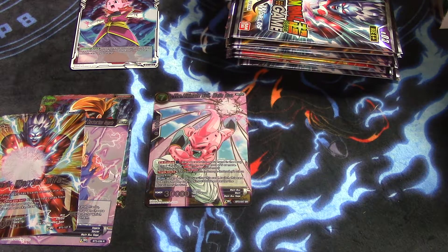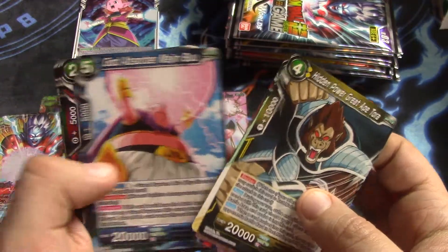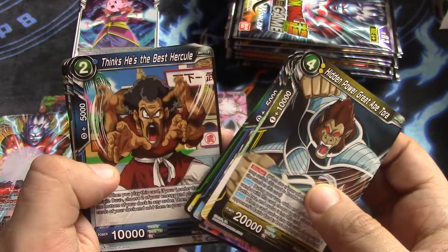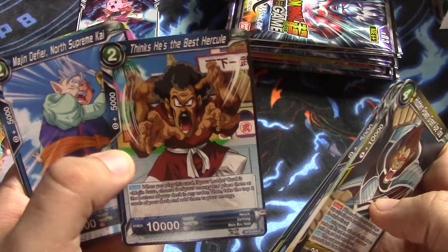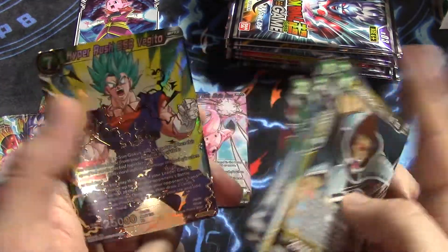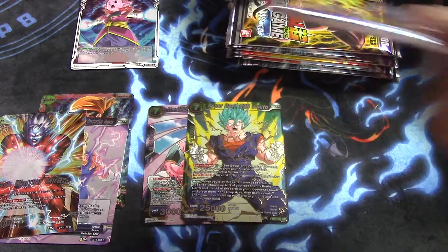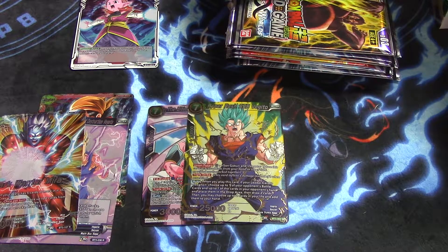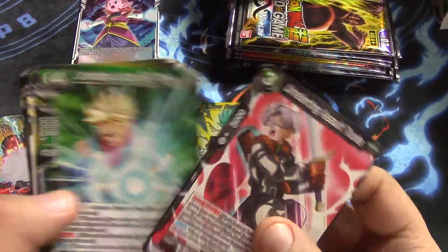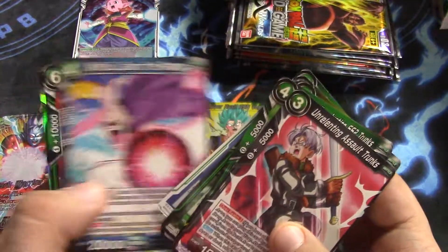I'm hoping in these other three boxes I get Caulifla — that would be the dream. I just need her for my deck. That's just a funny card — Thinks He's the Best, Hercule. The name just makes me chuckle. And then we have a Hyper Rush Super Saiyan Blue Vegito — nice. I don't mind getting a few of him, but he's one of the cheaper ones. I'm hoping to lean toward the cards I need for my deck. People will say buy singles — yeah, I have the boxes so I can get the commons and uncommons I need, but it would be nice if I didn't have to purchase the other singles.